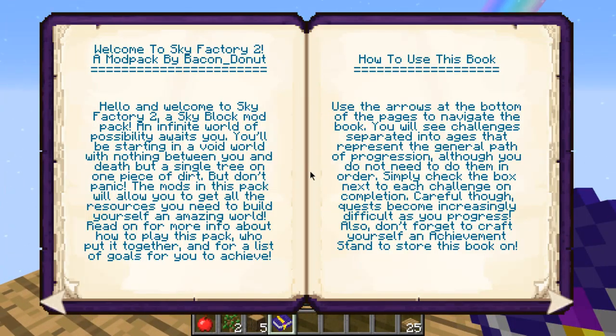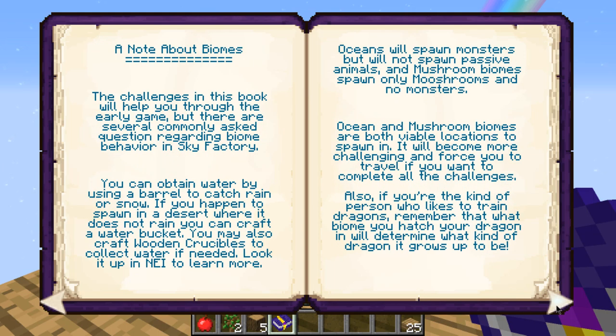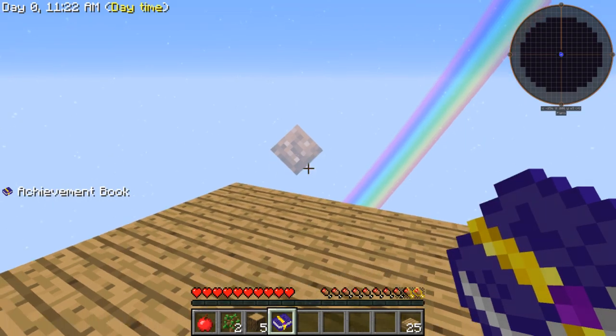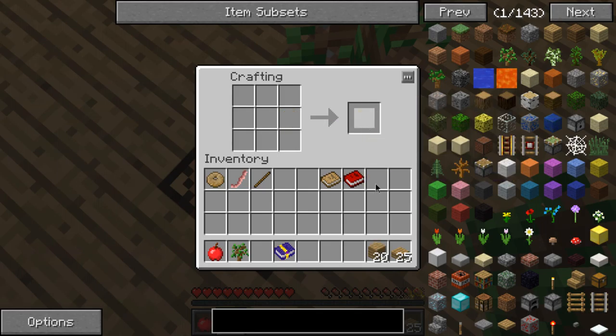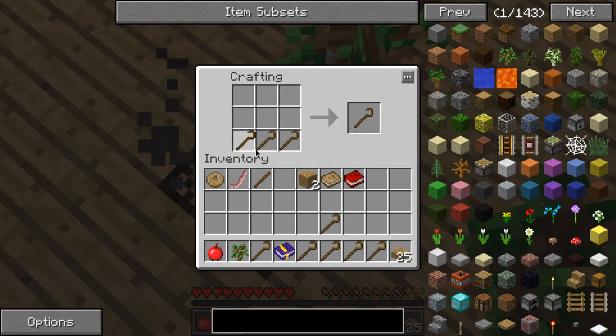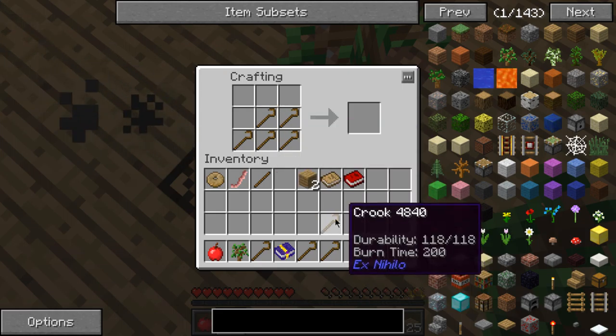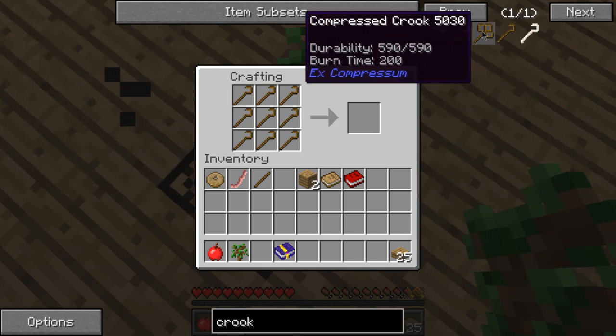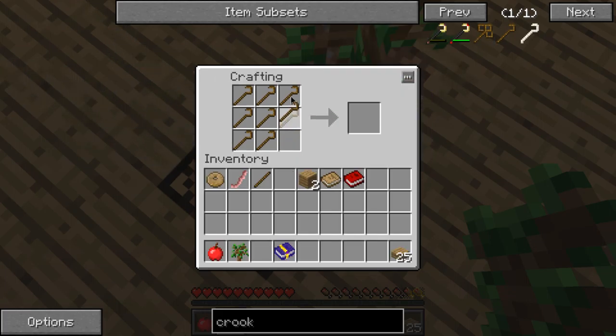I'm going to be building with upside down half slabs and let's try to get as many things as possible. I know what I'm doing so I'm going straight into it. Gotta make a compressed crook here — is this not how you do it? Oh okay, I didn't know that, interesting. I guess it makes sense.